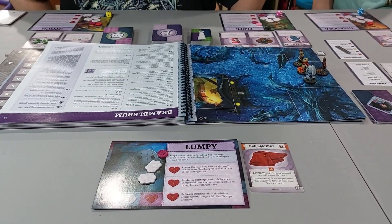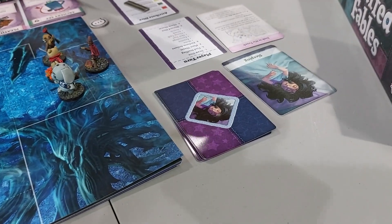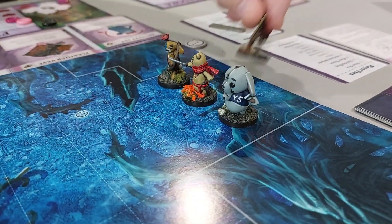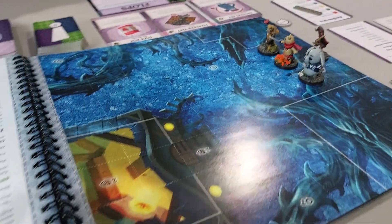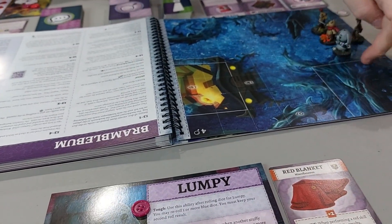So before we start, it says we have to reveal this sleep card. So we're gonna reveal one of the sleep cards. She's still sleeping, so we're okay. And we already set up all our stuffies here by that marker where the paws are.